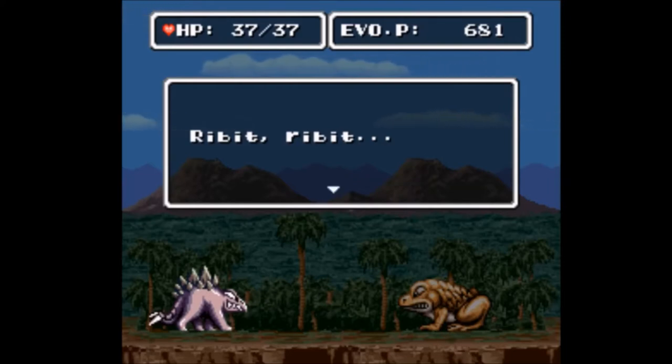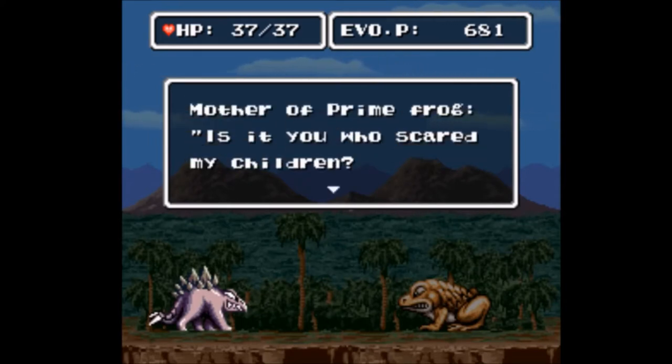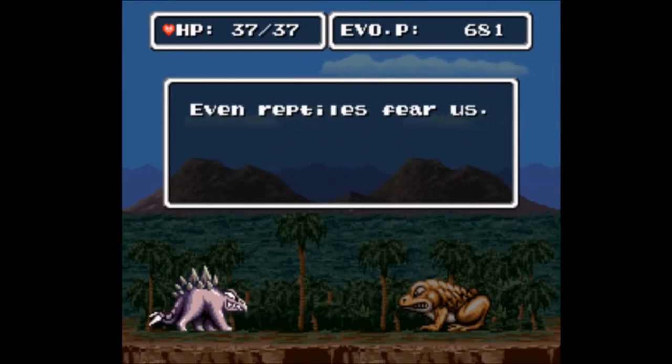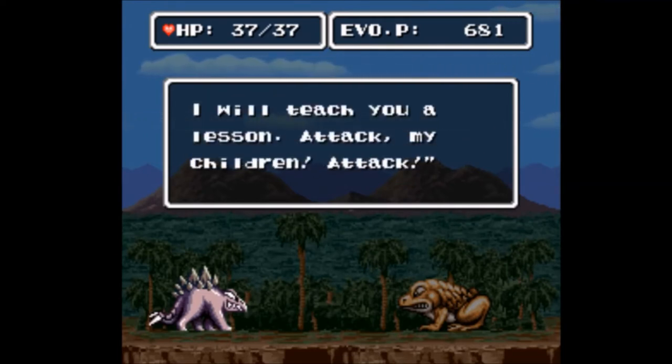Ribbit ribbit, ominous ribbit - it's like Flop Flop from Live A Live. She's the mother of all prime frogs, the primiest of frogs! She accuses us of scaring her children. All I did was... okay I did eat them. But you'll see she spawns kids all the time - she's like a queen bee. 'We are the prime frog family!' Was there ever a point in history where frogs became almost as big or predatorily dominant as dinosaurs? 'I will teach you a lesson - attack my children!'